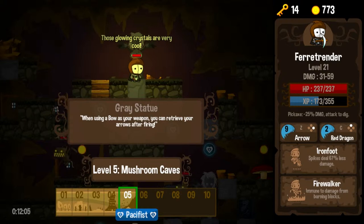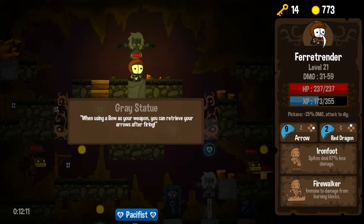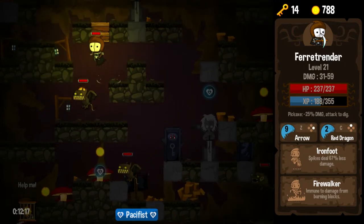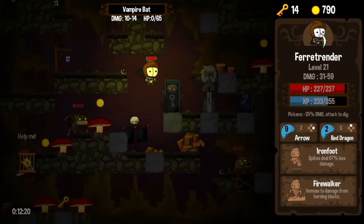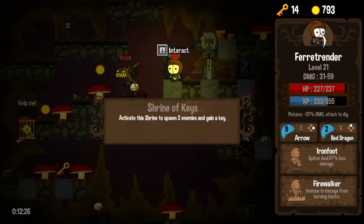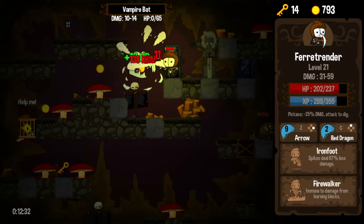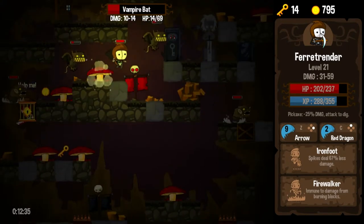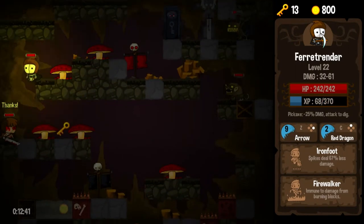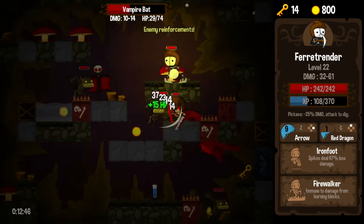The gray statue, those glowing skulls, those glowing crystals. When using a bow as your weapon — something with crystals glowing. I didn't read fast enough. Reading comprehension and reading speed is not one of the things I would consider to be my strong suit. Spawn two enemies to gain a key — at this point I don't need a key, and the enemies are pretty darn tough. Evil mongoose rat. The barbarian did so much for me last time, so I'm definitely going to free him again. We're going to go ahead and set loose a red dragon because he is quite effective against standard enemies.